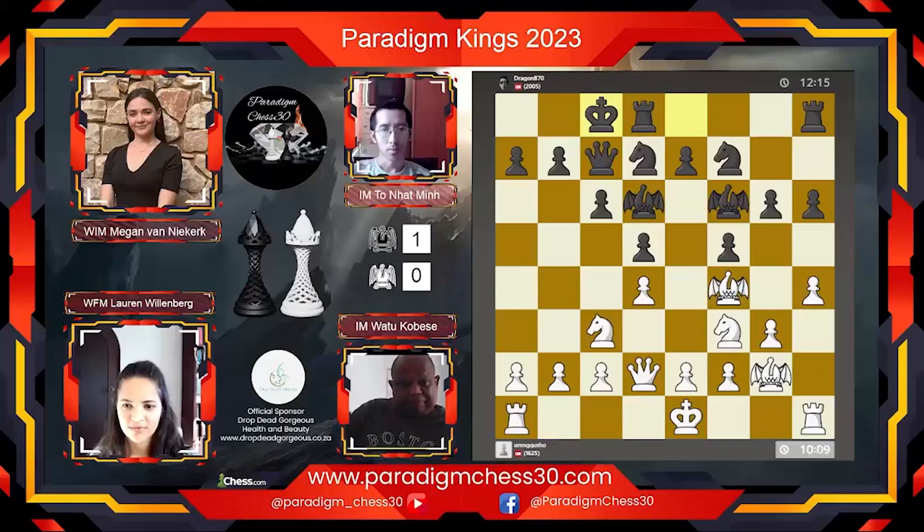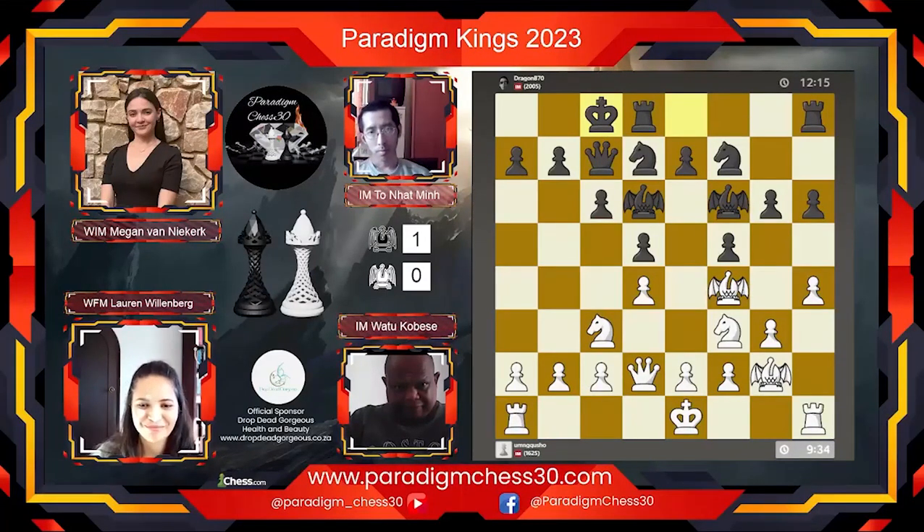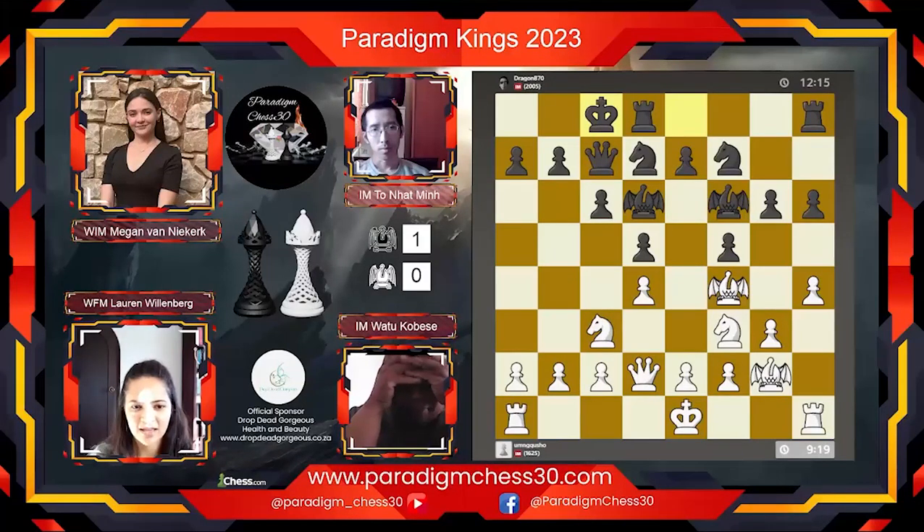There we go — castling queenside, a really quick decision by IM Min. What I must say about these two players is that one shows a lot more expression than the other. Watu you can see when he's deep in thought, but Min seems to be quite composed through every single position. It's quite interesting to see the different styles they have off the board.